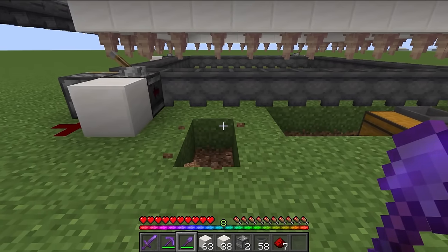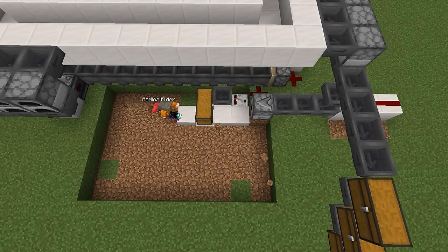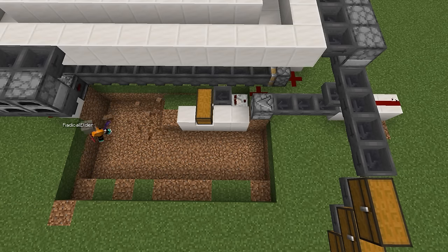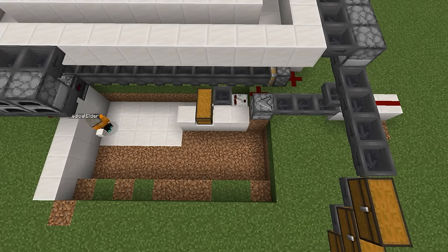Now I'm going to dig this area out. Yours can be much smaller once you know where the pieces go, but I'm going to build mine how I would like it in game. I'm also going to dig one layer below so I can fill in the quartz and make it look nicer. Once it's all filled in it's harder to change, so I want to do this now. This is a totally optional step.